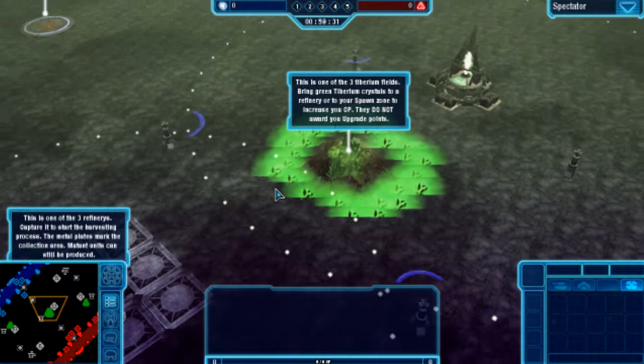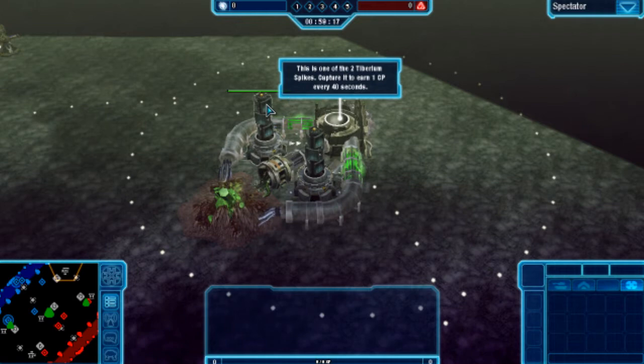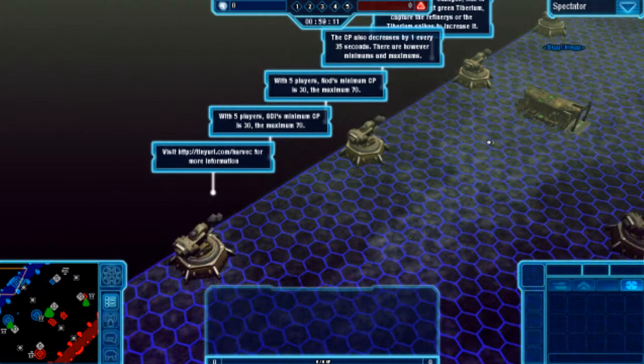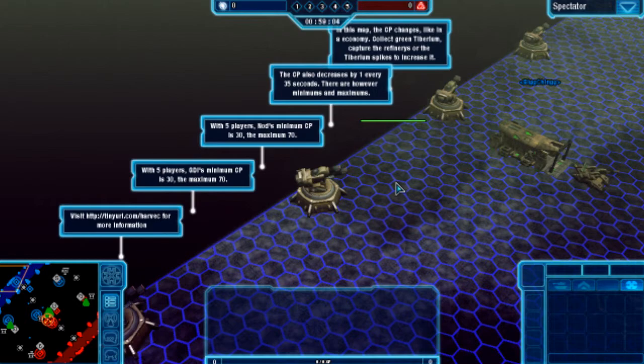This is a Tiberian field. As you can see, the green Tiberium crystals give you increased command points — one per green crystal. And this is the new feature of 2.4: Tiberium spikes. They increase one every 40 seconds, and currently the decay value is one every 35 seconds. These text boxes continue to stay put for a while. The maximum CP for 5v5 is 70 and the minimum is 30.